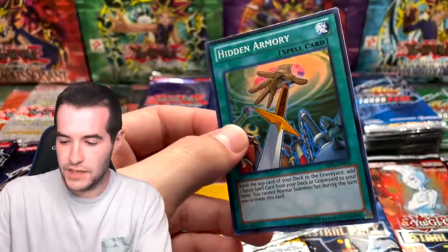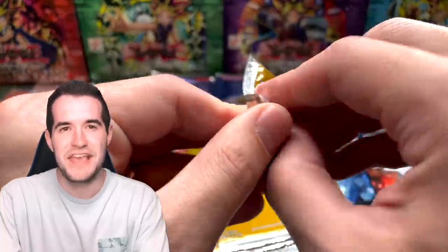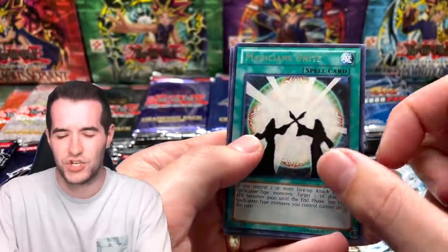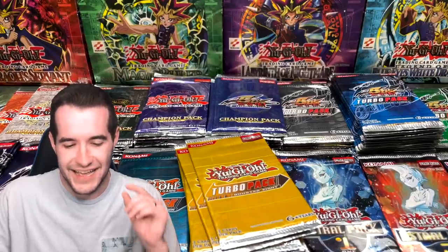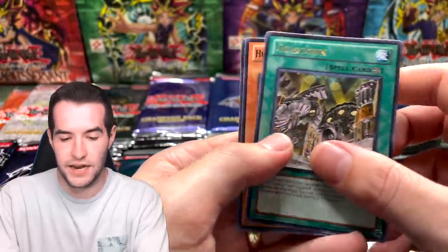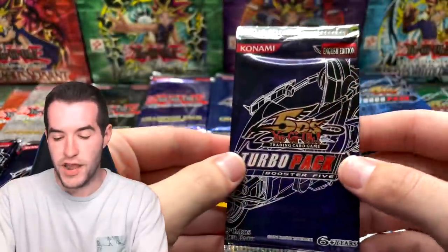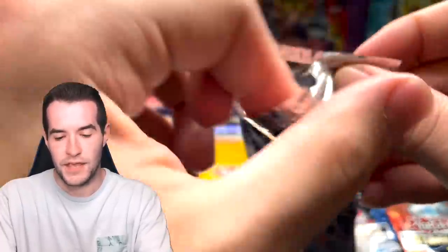Turbo Pack Eight: Magicians Unite — that was an ultra rare in Champion Pack Three. It's funny how they progress — if something was an ultra rare before it becomes a rare, or a rare becomes a super. Turbo Pack Seven: Gear Town — not bad — and Herald of the Orange Light. So far nothing higher rarity but we still have a long way to go. Hit that like button for luck for Kaz!